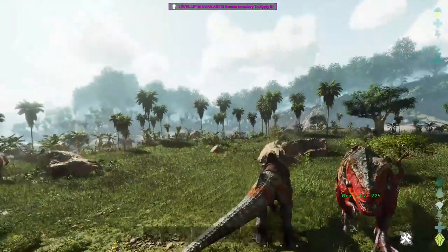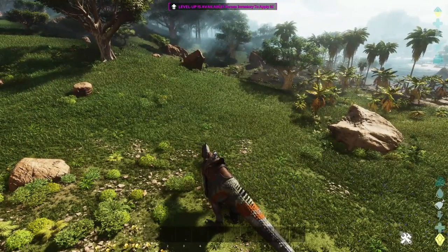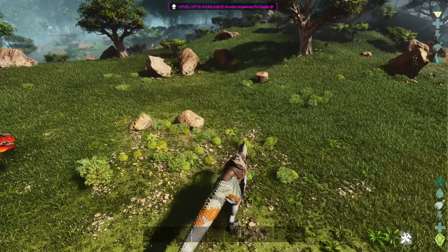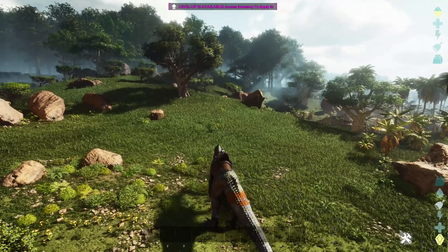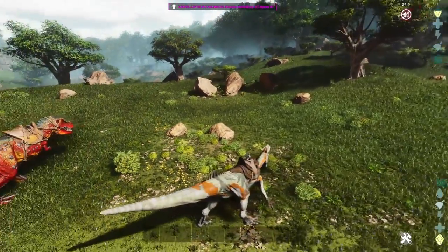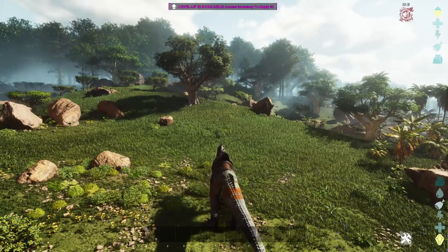Now let's go through the controls. Starting out, we have a simple left click bite. Next, we have its special gore attack on right click, which does about 3 bites. We also have a claw attack if you hit Q, where you swipe your arms and hit anything nearby. To do the special debuff roar, hit C — this roar will debuff any pack creatures around. And if you just want to do a cosmetic roar, hit left control.